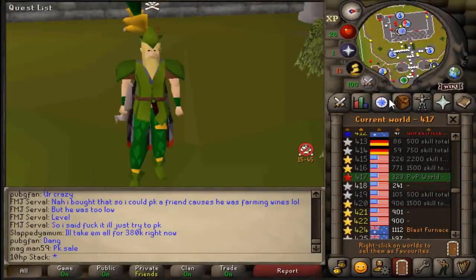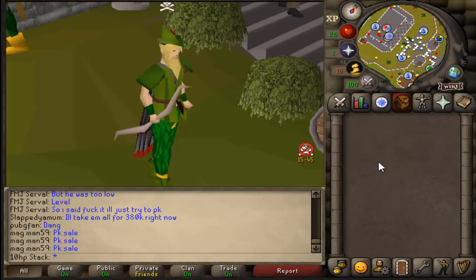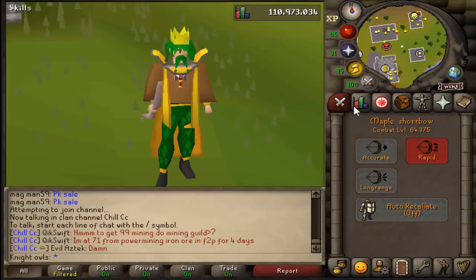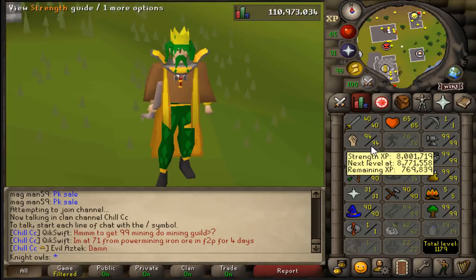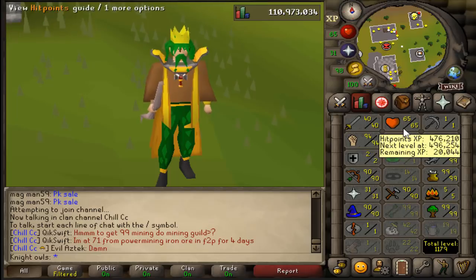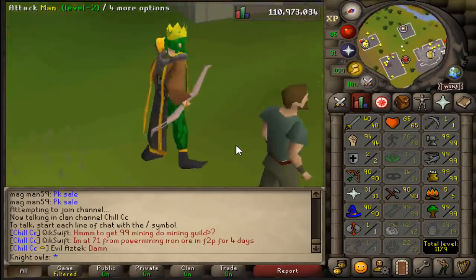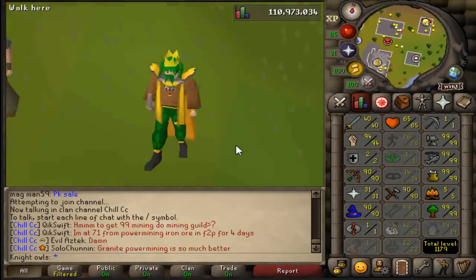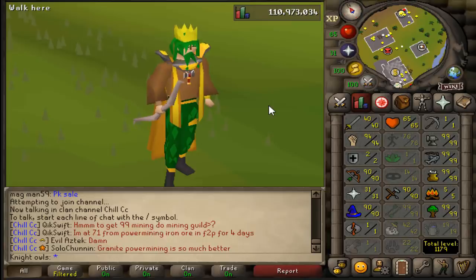Now that was an adventure. Be sure to subscribe, because here is a sneak peek of the next video coming very soon: the actual ultimate free-to-play account — 64 combat, 40 attack, 94 strength, 90 range, 31 prayer, with only 65 HP. This is the greatest free-to-play account in all of RuneScape, and it's going to be on this channel within the next few days. Subscribe so you can be the first to see it. Thank you guys, and I'll see you then.